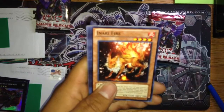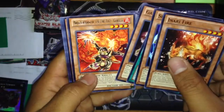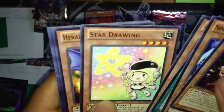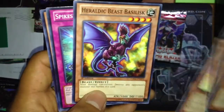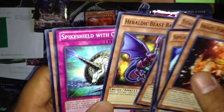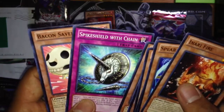Pack one: Inari Fire, Spear Shark, XYZ Doubleback, Garbage Org. We got a rare — Brotherhood of the Fire Fist Gorilla. So we got a rare in that one. Star Drawing, Heraldic Beast Baskillus — I heard this is the best one. After damage calculation, it destroys any opponent monster that battles it, so it's like a Snowman Eater. And Bacon Saber — pretty funny card. Also a Spike Shield with Chain.